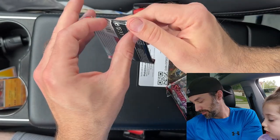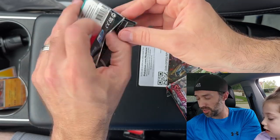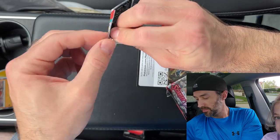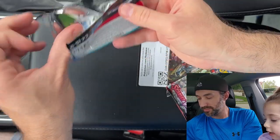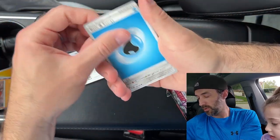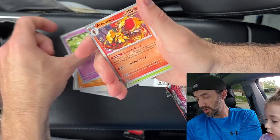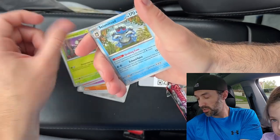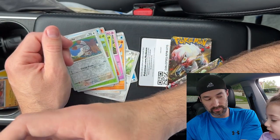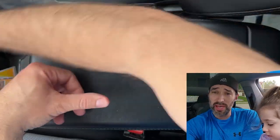We've got Obsidian Flames next — two packs after this. Hopefully we get some more hits out of this to help pay for the retail $40 price point of this Iono Premium Collection. My kid asks if they can open this pack — sure. We've got an Energy, Ponyta, Lolipop, Crabrawler, Clefairy, Armarouge, Amoonguss, Seismitoad, Comfey, Bunnelby, and an Entei. Is it Bumblebee or Bunnelby? Bunnelby!